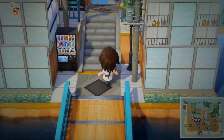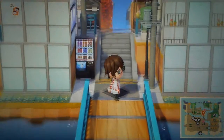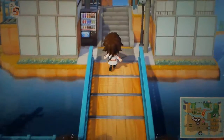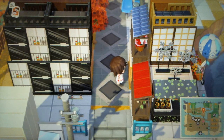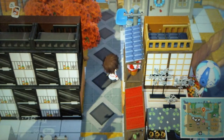So here we've got an apartment, a big building, another apartment, and a flower shop. This is still one of my favorite buildings that I've made on the island because it looks like an old-fashioned Japanese style house.